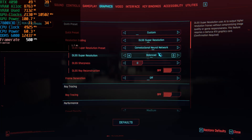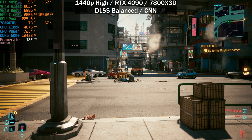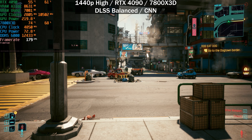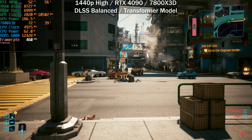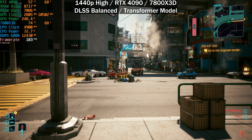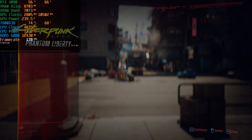Switching to DLSS balanced, we might not see a frame rate difference because we're becoming more and more CPU-bound. CNN gives us around 180 frames per second, and switching to the transformer model stays at 180. So if you're heavily CPU-bound in this scenario, it won't make a difference either way.